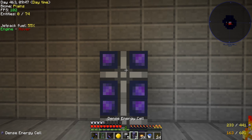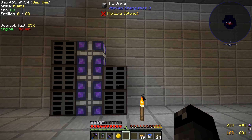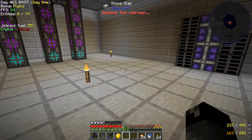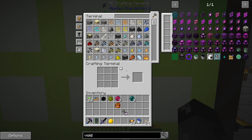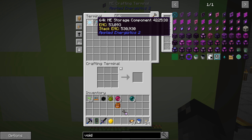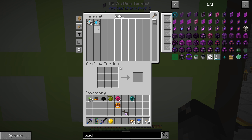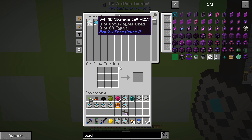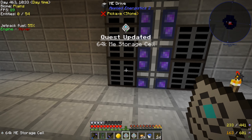Right where this Enderman is standing, we're going to put our dense energy cells. We'll put these guys right here, and our drives on either side. The other one we have upstairs would go right here. Then we can continue expanding this out as we need more. Another thing we want to do is make 64K disks. I've already pre-made some 64K, but I've only made 10. We'll want to make enough to fill all those drives — a total of 60. For right now let's put those into the storage housings. Quest updated: ME storage cell, the 64K.